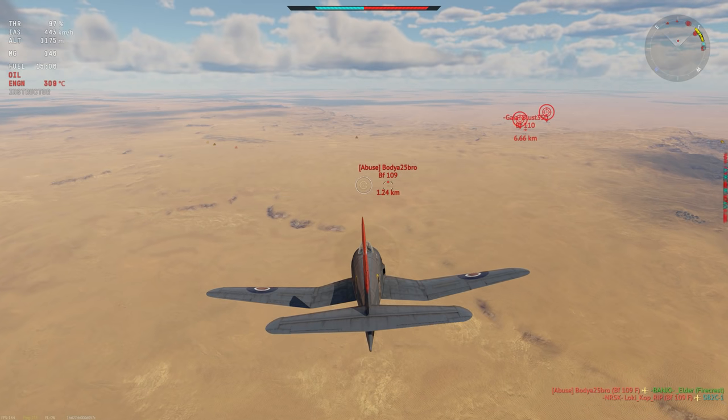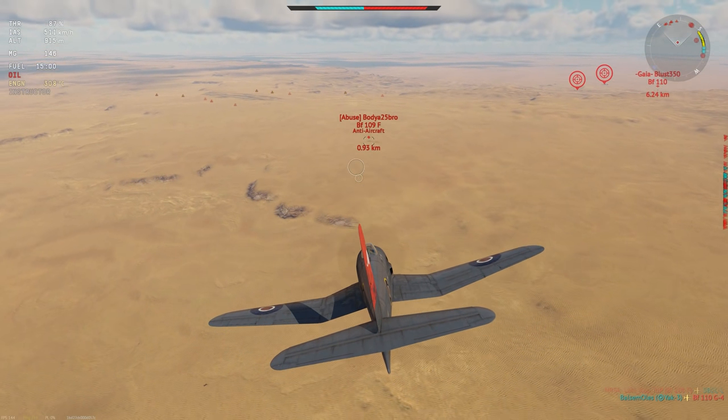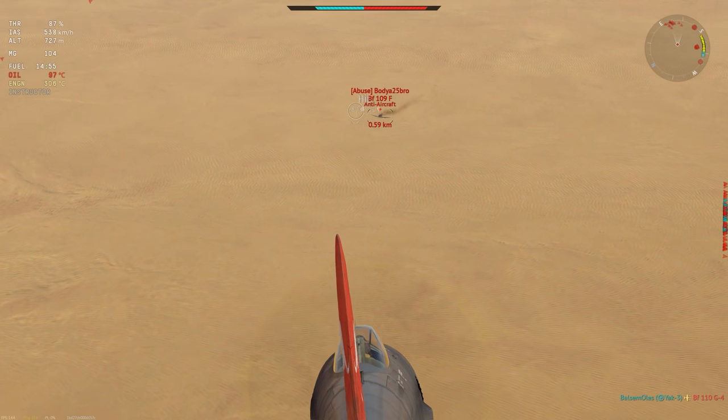This thing has combat flaps, takeoff flaps, landing flaps, air brakes, and it does have an arrestor gear — making this thing quite a chunky boy. The flaps rip off at about 430. At takeoff the limits are 400, and landing is 272.